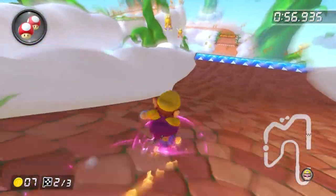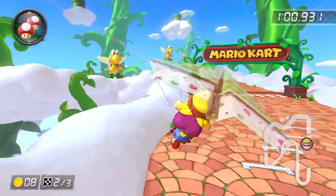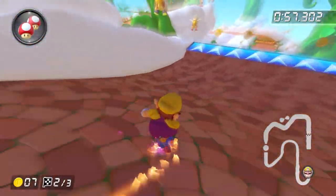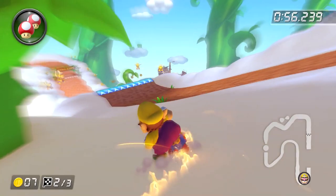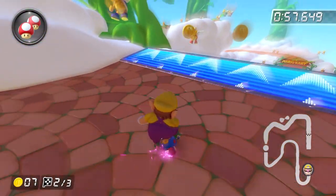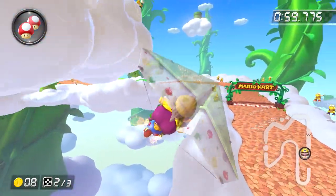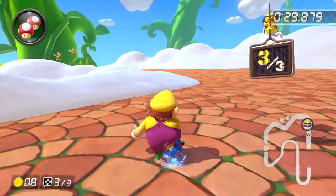The most prominent gliding technique is known as the low glider. This technique allows you to not only release your mini-turbo off the glider in a much quicker fashion, but you'll also get less air — hence the name low glider. And in most cases, it is faster to get less air. To do this, the moment you go off the glider ramp, let go of your drift button and immediately press it again. It's a very simple technique, but once you incorporate it into your racing where necessary, you will save so much time altogether.